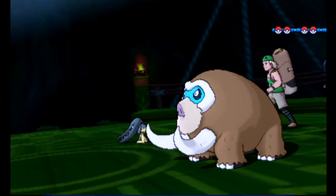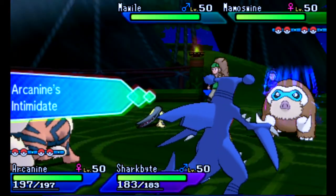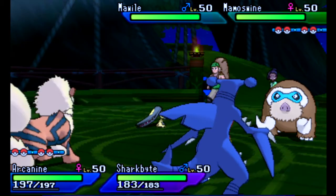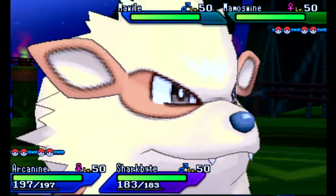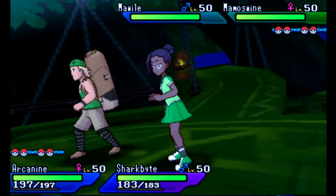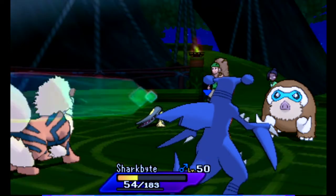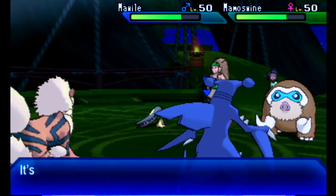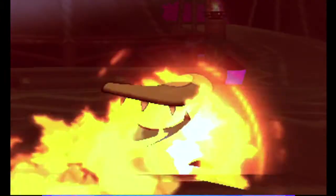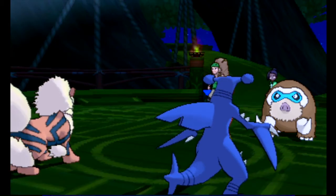Alright, so we're going to continue using our same Pokemon. But this time we're facing against a Mawile and a Mamoswine — that is a very threatening combination. But luckily, Intimidate is going to serve us once again. I was scared of the Mawile, but then I completely forgot about the Mamoswine. He uses Quick Claw and Iron Head, which is a critical hit — that's why it did that much damage. Then Coolball goes for Flamethrower on the Mawile, which KOs it. Mawile doesn't have good special defense at all. And we also got the Flamethrower chip on Mamoswine, which is great.